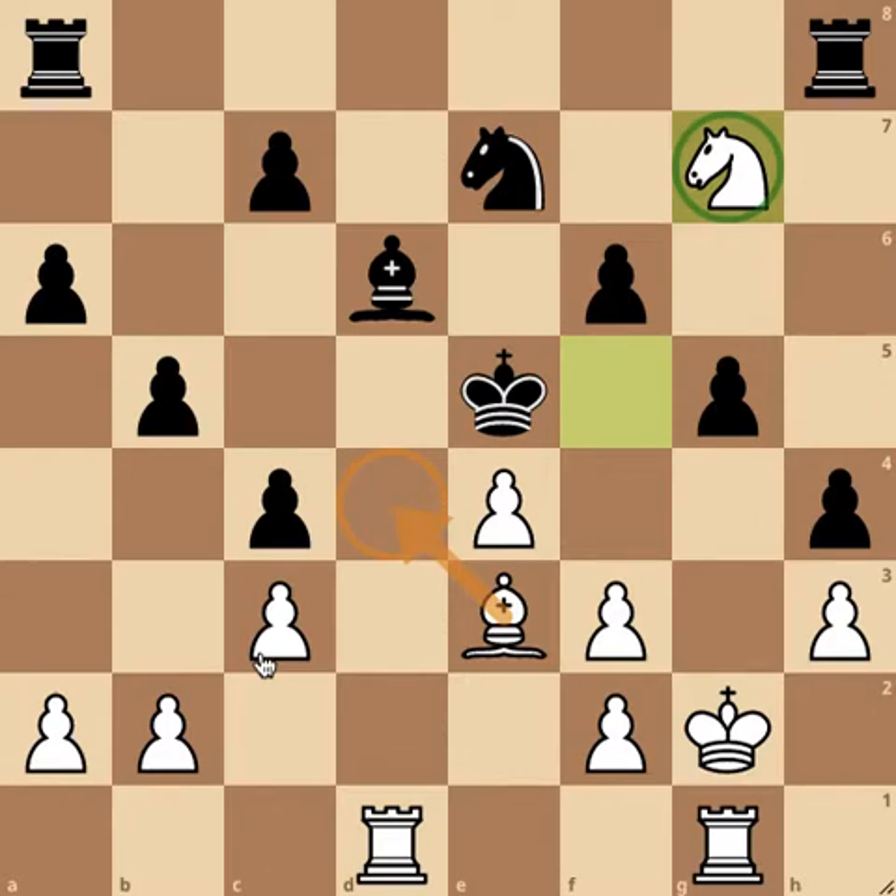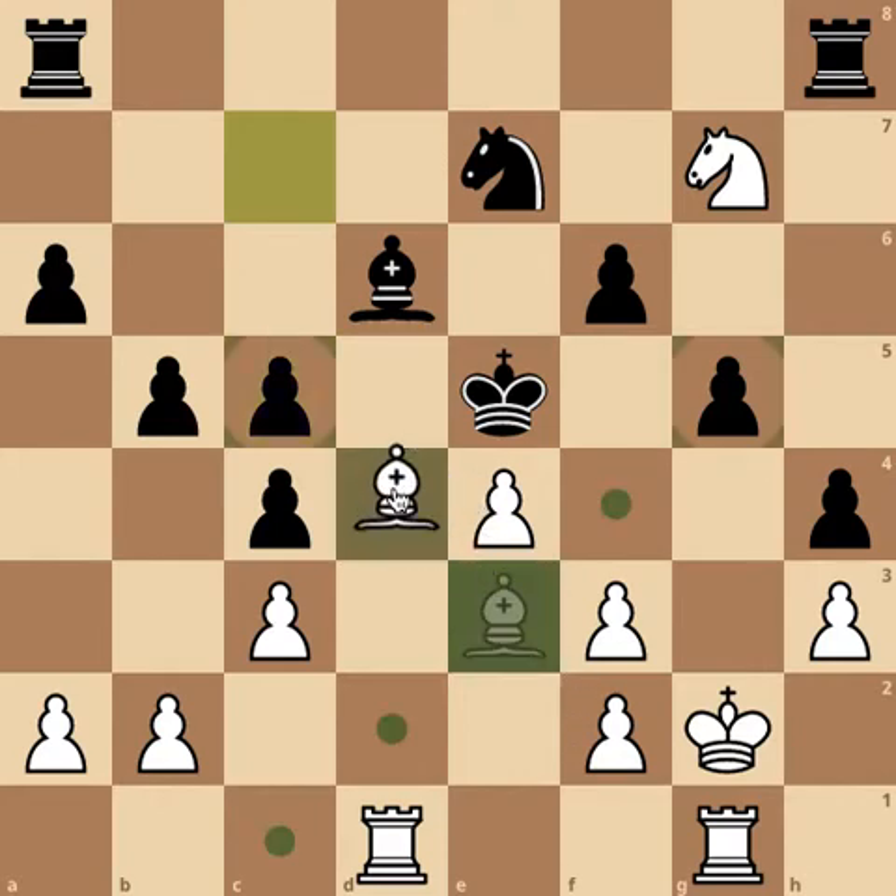Another move black might consider is pawn to c5. Now there are two attackers on d4 and three supporters for white, with two defenders for black. White's role is to just keep attacking it — so white is better in this position.